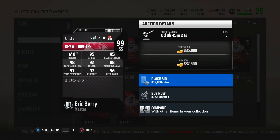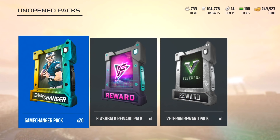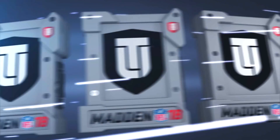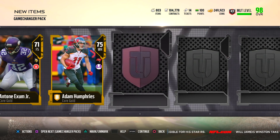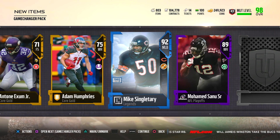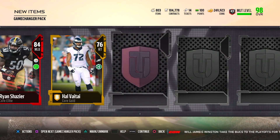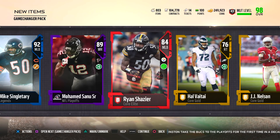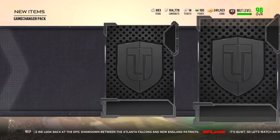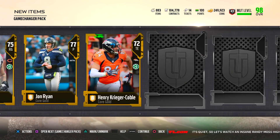We're gonna go ahead and open up this bundle right here - 10 game changer packs with a bundle topper of a flashback and a season veteran. I bought two of them in total, so we have 20 game changer packs. We'll leave the flashback and season veteran for the finale. All gold or better - we get a Mike Singletary and Muhammad Sanu. That promo is outdated. At this point in Madden we should be getting more of the newer promo players - I do not want to be getting a regular legend Mike Singletary.